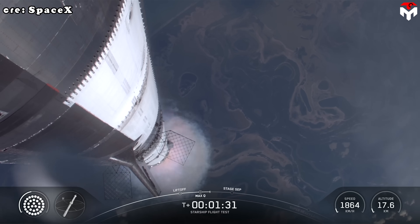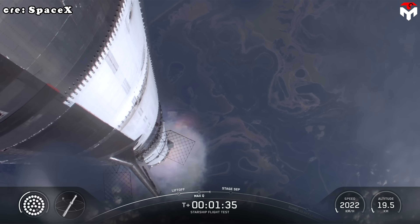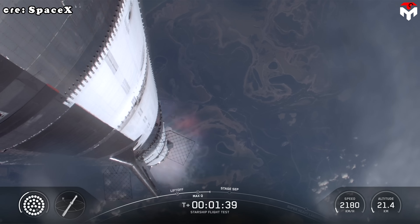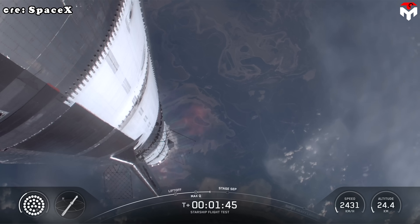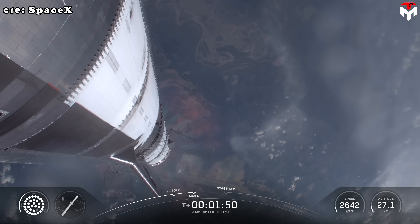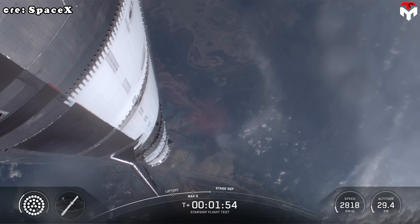To get ready, the booster will shut down all but three of its Raptor engines. The clamps holding the two stages together will release, and the Starship second stage ignites its engines. The ship then separates from the Super Heavy booster and heads to space. At the same time, the three engines still firing on Super Heavy will flip the booster around. Ten more engines will ignite for the boost-back burn, putting the first stage on the path for splashdown in the gulf.